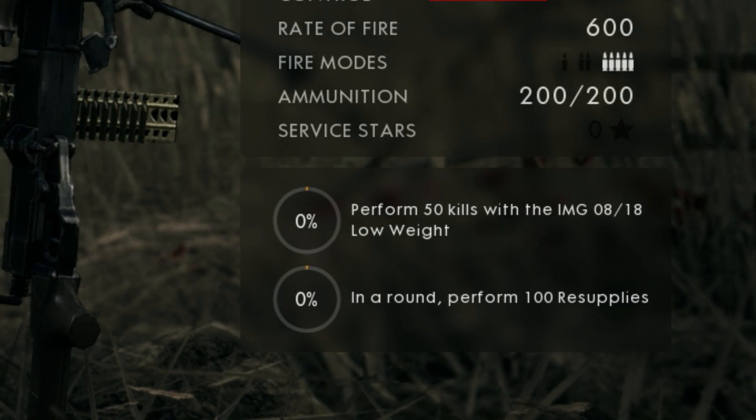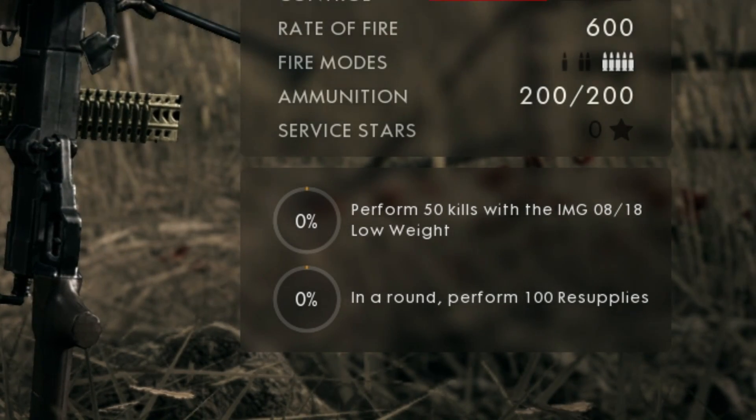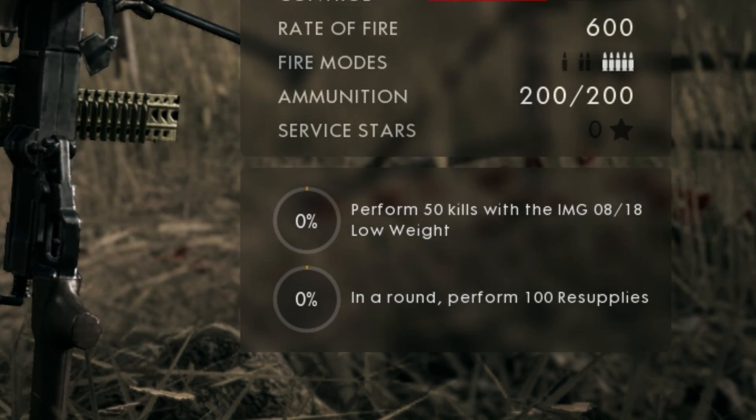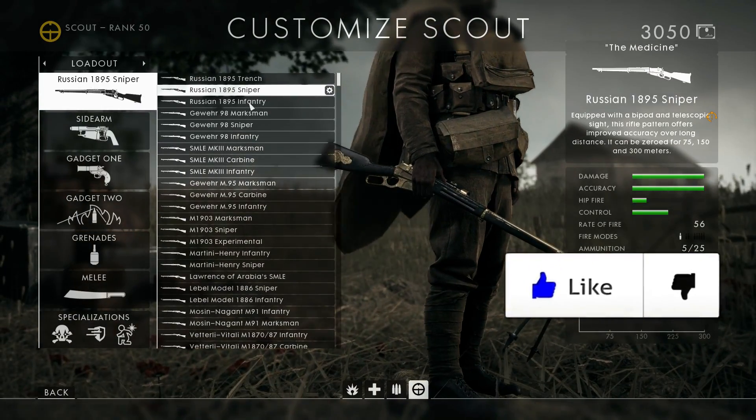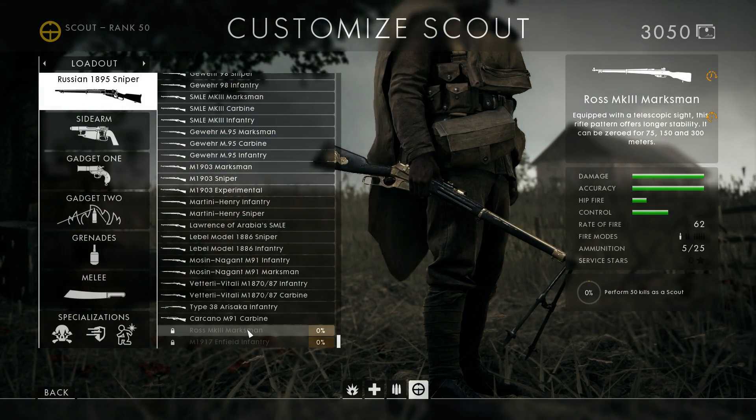For the LMG 08/18 low weight, perform 50 kills as support — very easy. For the LMG 08/18 suppressive, perform 50 kills with the LMG 08/18 low weight and in one round perform 100 resupplies.